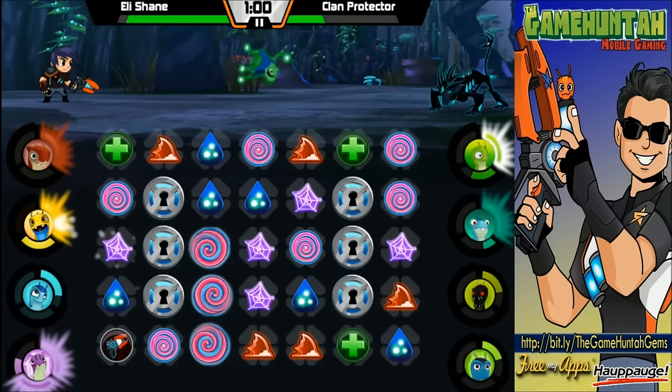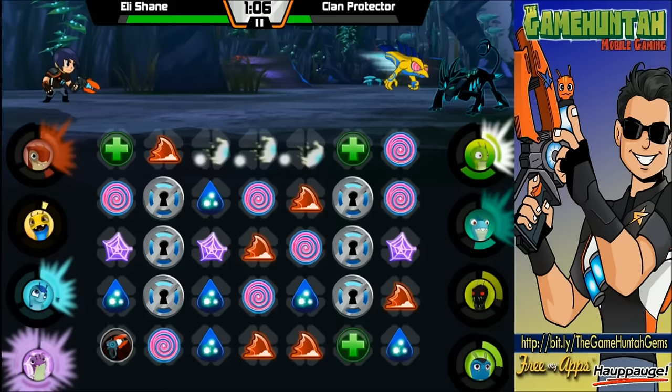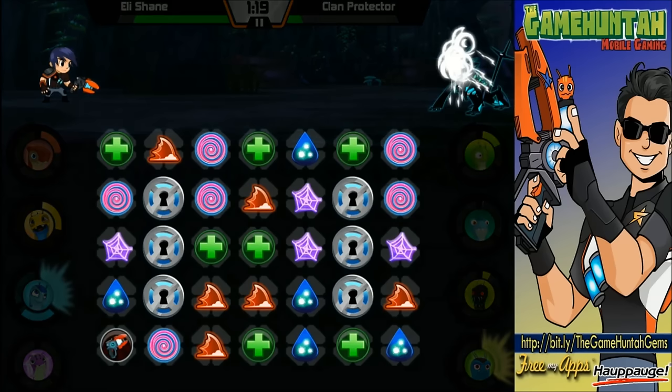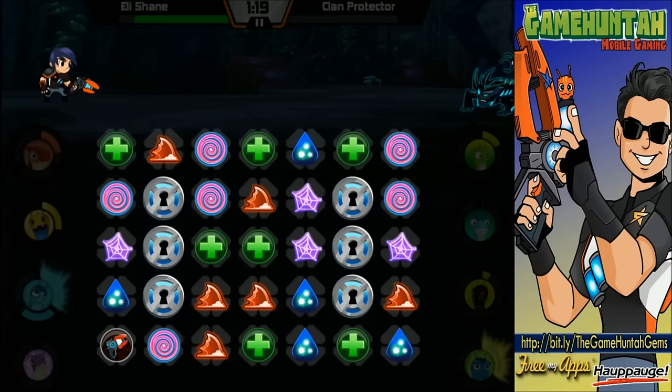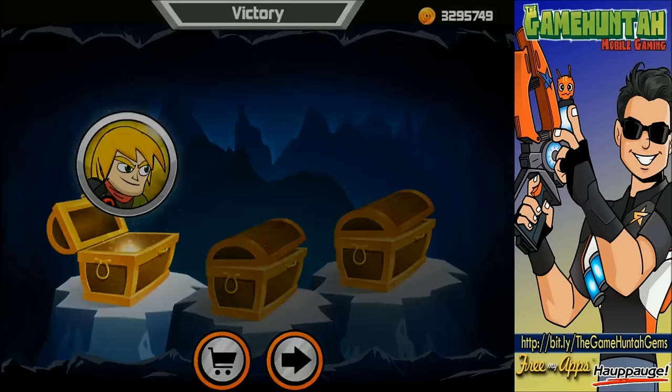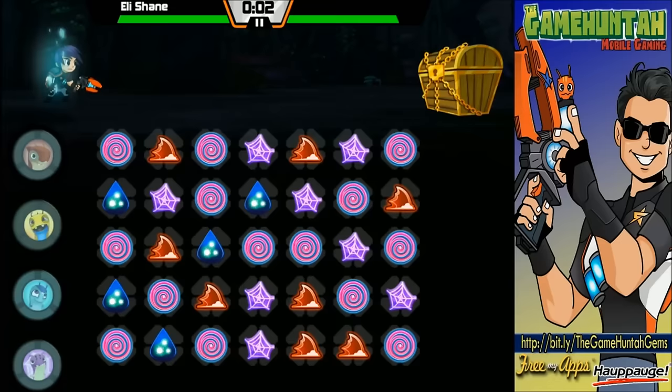We're going to test that right now if our opponent survives. Let me send Hypnogriff — Macrobreaker is going to wait a few seconds before I send him over. Now we're going to send Macrobreaker. Oh, I'm sorry — level one. That's what happened! Arachnet should be able to take care of business and finish this battle. We learn new things every day — I really thought I could send Hypnogriff and Macrobreaker right after, but I think I need to wait a few seconds. That's something new we learned in this episode.